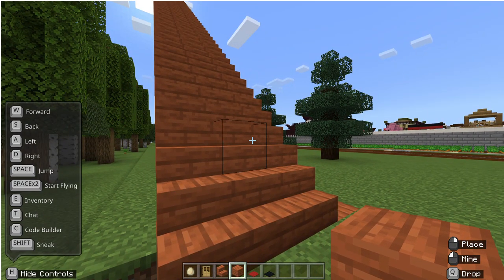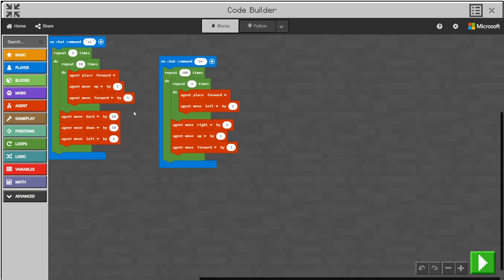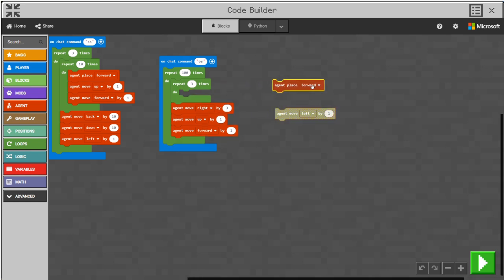Don't I have something like the code builder? Yes, and that is what I used to build the staircase — that's what makes it so beautiful and homogeneous. It is 110 high. I let these two scripts run at once, and now I just change one part of the code.